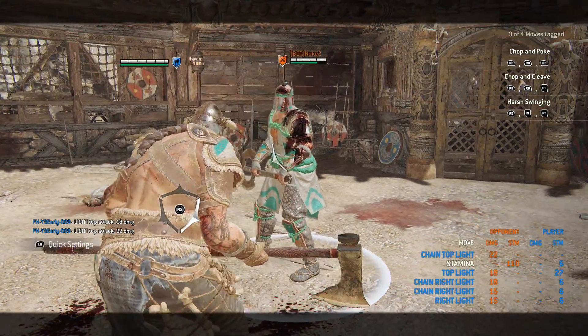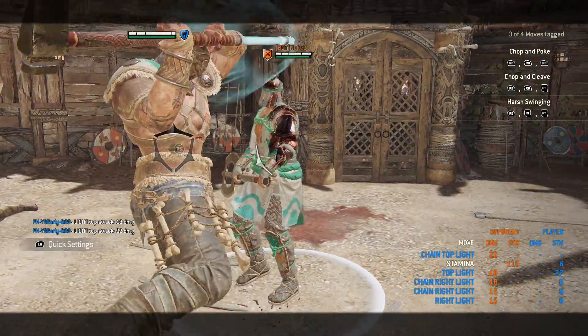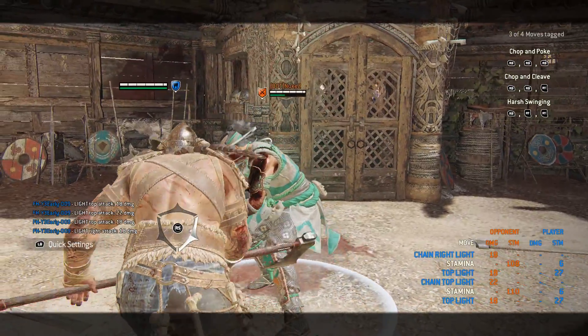Like I said before, the third top light is 700 ms, so be aware of your guard direction. The side lights direction might even be obscured by the stun, so depending on your graphics settings, you probably have to guess what side you want to guard.